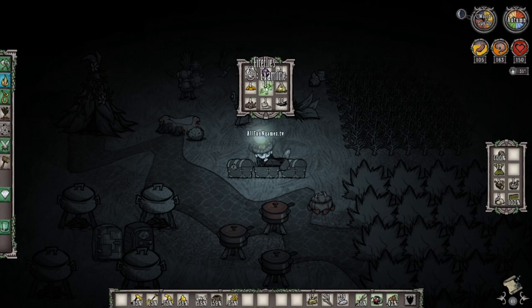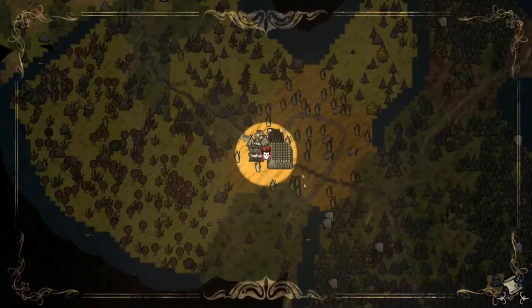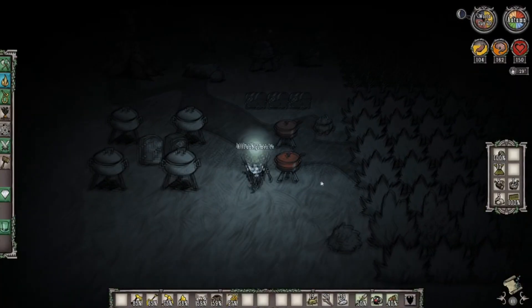We can also go into the caves and get something known as light bulbs, but we want to try to avoid anything that's super difficult right now. Leave the firefly that's currently in there because you're going to possibly need that in emergency cases.